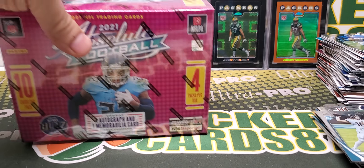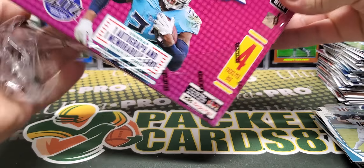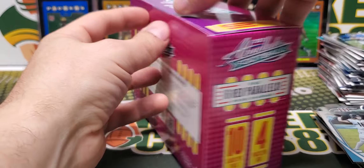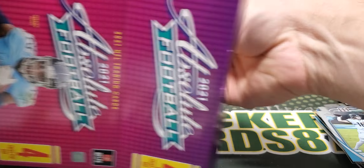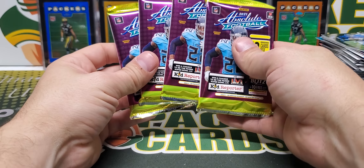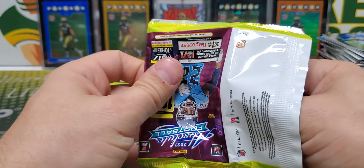Let's open up the mega box. There's one auto and one mem — it says per box on average, but I think we can expect one auto and one mem in here. Almost looks like it's supposed to be a hobby box, but it's not. Let's get into this mega box and see what's inside.